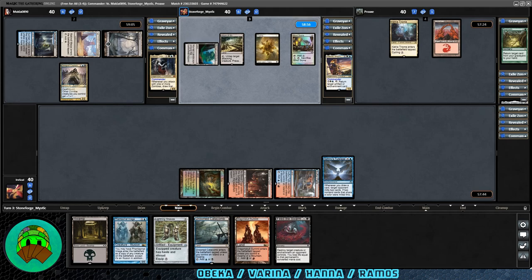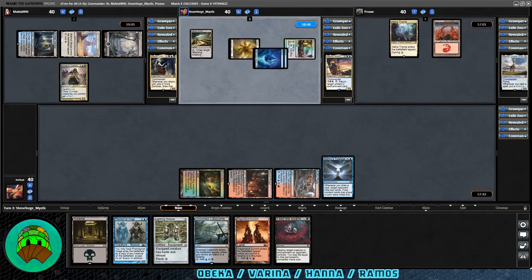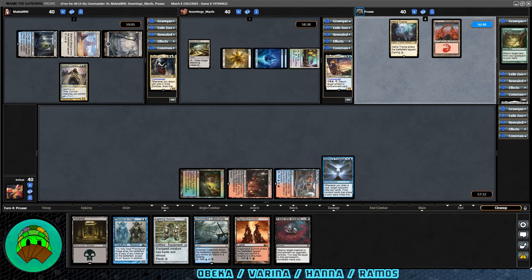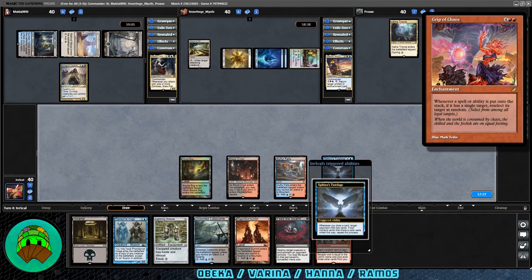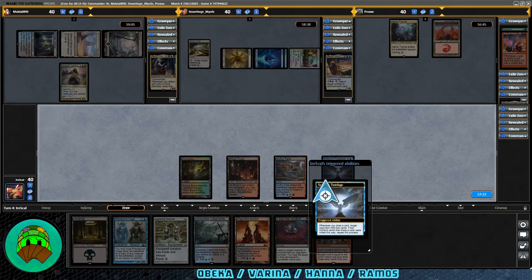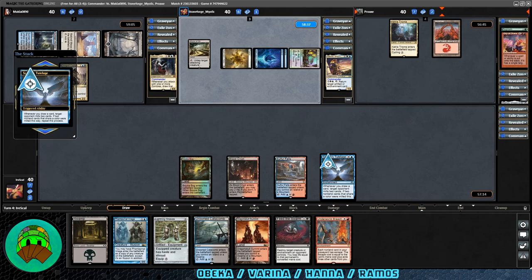It's a land — Maze of Ith. Mirrored Landscape gets cracked for double Island into play for Hana. Over to Ramos — again no land into play. What will they discard? Grip of Chaos. That's not fun. Sphinx's Tutelage will trigger. Should we hit Ramos and help them get to land? I don't want to fuel the other effects, so we'll select Ramos. We get Underworld Breach for the draw though.